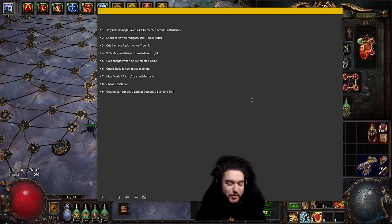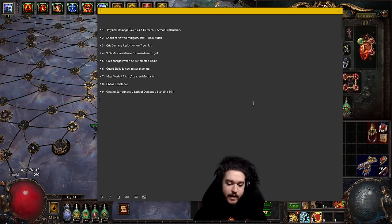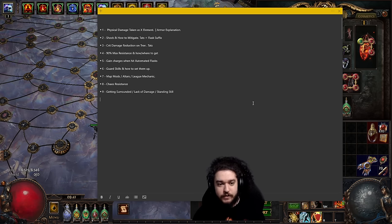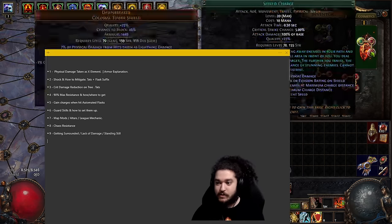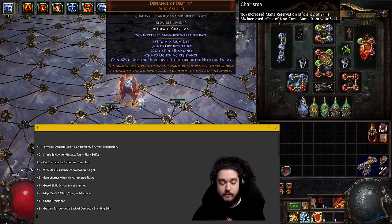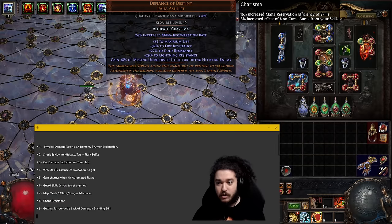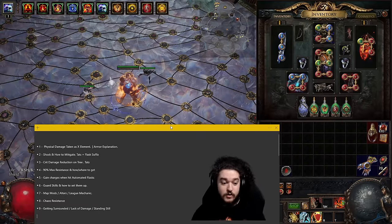Welcome everybody. Today I wanted to talk about nine reasons why I see a lot of Righteous Fire Chieftains complaining that their build is squishy. Nothing here is going to talk about super high-end chase items like Defiance of Destiny, but more so helping people fix where some of their problems lie, since I myself leveled to a hundred in very rippy content without using a Defiance.